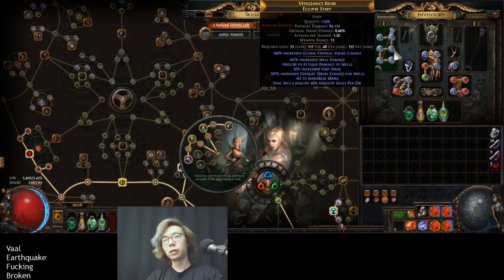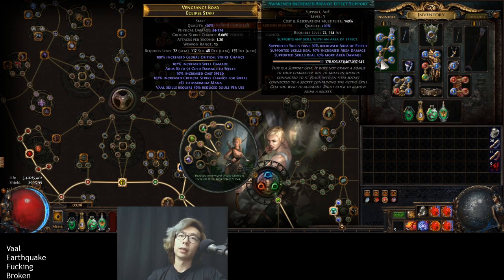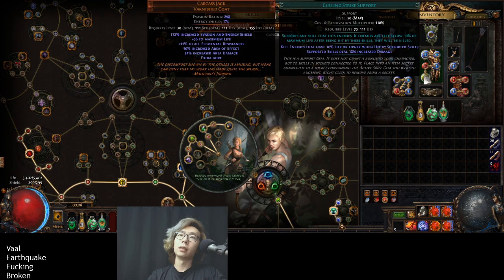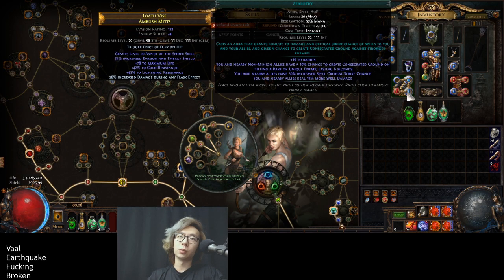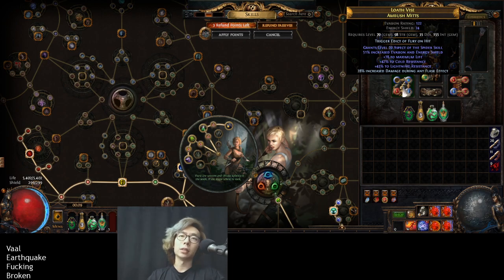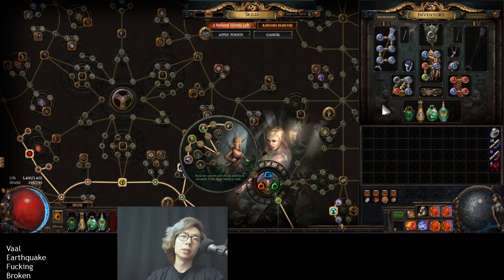The skill gems are pretty straightforward. I have a six-link Flame Blast with Trinity, Awakened Lightning Focus, Awakened Added Lightning (which enables Trinity), Awakened AoE for area coverage, and Elemental Penetration since I'm using two damage types. In my chest I'm running Wave of Conviction with Combustion, Arcanist Brand, Life Tap (because I can't gain any mana), and Culling Strike — a utility five-link. I'm using Herald of Ash with Zealotry and possibly Enlighten. In my boots I have Immortal Call with Cast When Damage Taken, and Anomalous Flame Dash with Life Tap, again because I have no mana. If I had extra gem slots I'd add Power Charge on Crit and an aura like Precision.